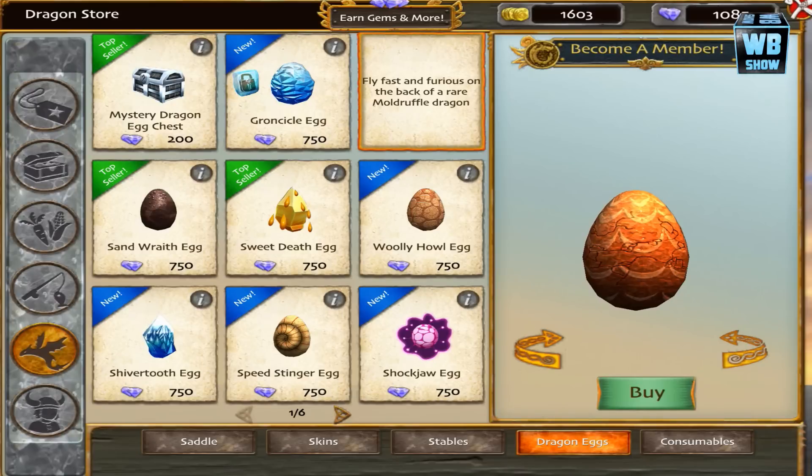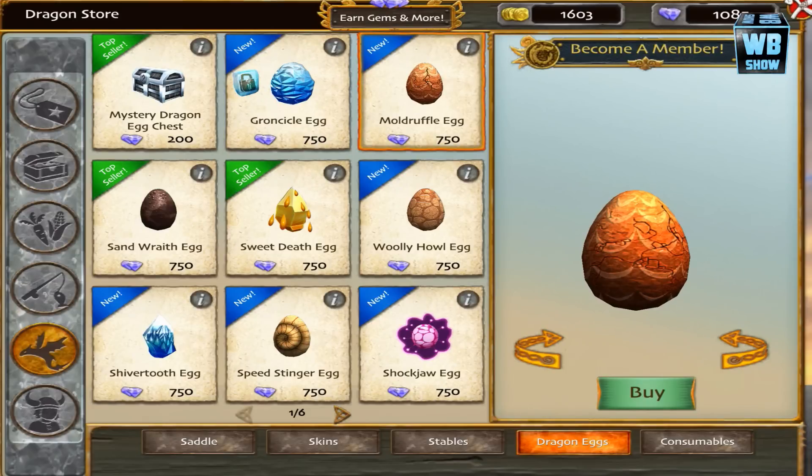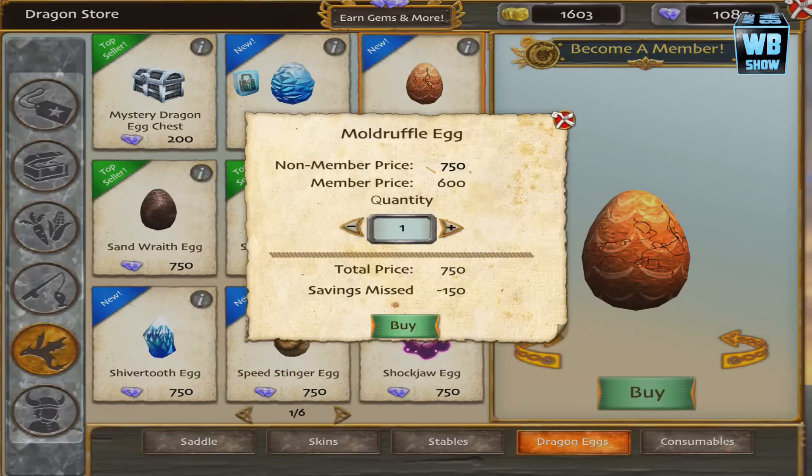I've never even heard of this dragon before in the game. I mean, I've been playing Dragons: Rise of Berk as well as the How to Train Your Dragon console games, and I've never heard about this dragon. It's kind of strange because I've never heard of it before, but it's available for 750 gems which is quite expensive. Definitely an expensive egg. Let's buy it.